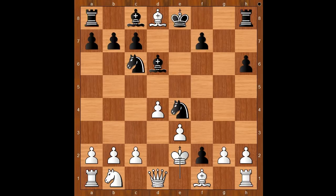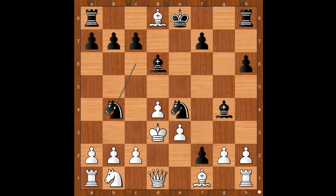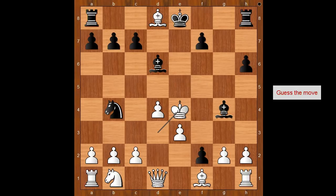King to e2. The truth is, the queen sacrifice was a deep and well-calculated combination by the legend Karl Schlechter. The game continued: bishop to g4, check. King to d3. Knight to b4, check. King takes on e4. If king goes to c4, then bishop takes on d1 and the king hunt continues. King takes knight on e4 was played. This is a better place for the king — why suffer for too long?